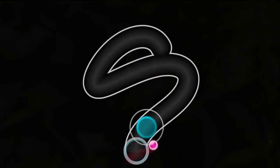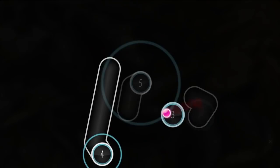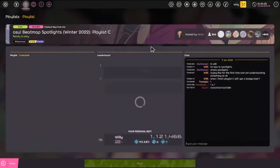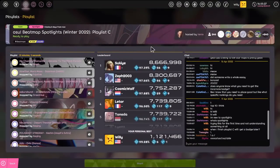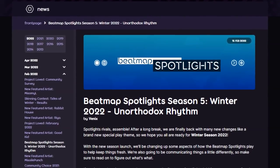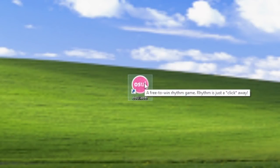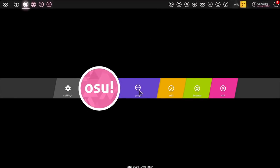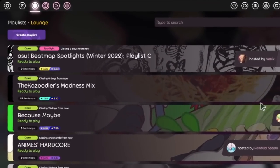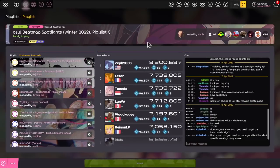Currently, Beatmap Spotlights is a lesser known competition, mainly due to being Lazer only, so be sure to spread the word. As of uploading this video, there is a lobby open right now if you would like to participate in the Winter 2022 season, or you can wait a few weeks for the Spring 2022 season to begin. To try it out for yourself, just open Lazer, click on Play, then Playlists, and look for the lobby with the pink spotlight tag. Now you know all about Beatmap Spotlights.